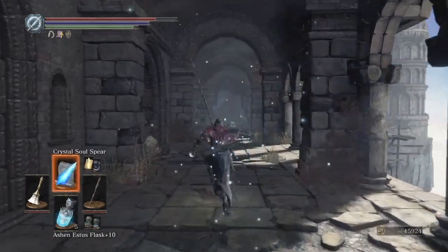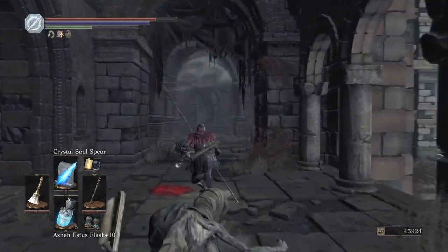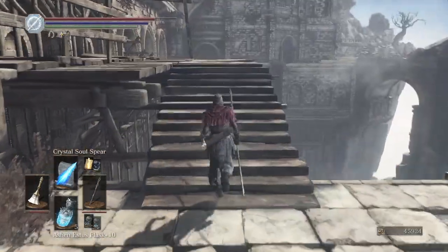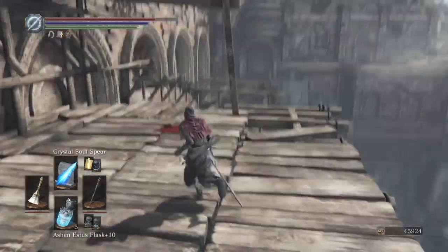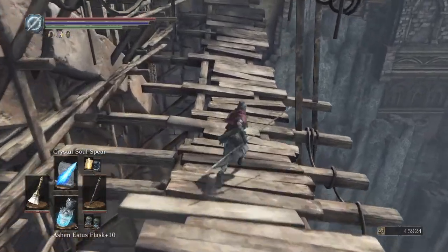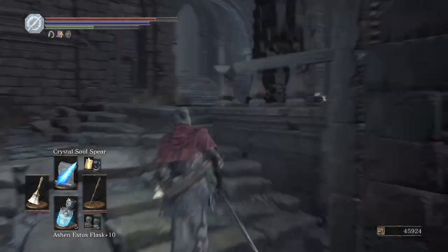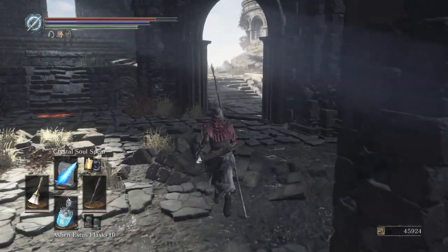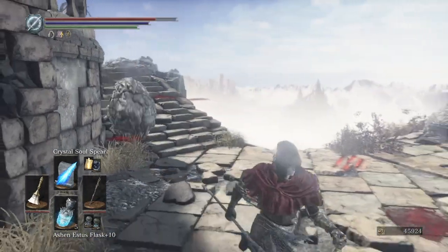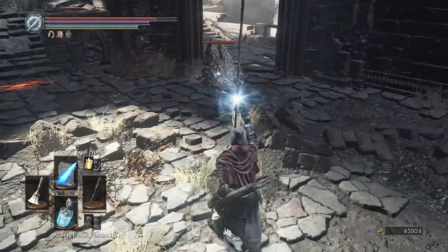Get yourself some health and some magic, then move on to the next part. You run through here and cross over this bridge — these levels are really cool to look at, they did a good job on this game. Cross this scary bridge and come up into this room. If you go up to your left there's a chest you can open. Then come up here and take these two little dudes out. I like to get them out of the way because the next part is a little complicated.